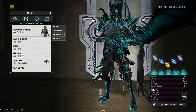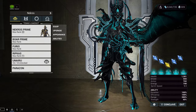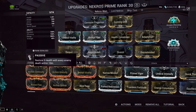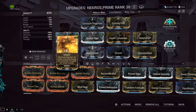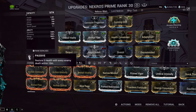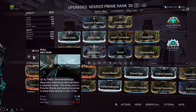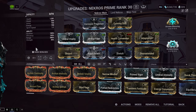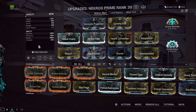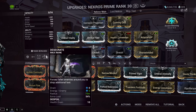Let's get into Necros. He has a few abilities. His passive restores health when an enemy dies within 10 meters — really good because we're going to be using an augment called Despoil that switches one of his abilities to use health instead of energy. Going over Necros's original four abilities, this is going to be a little bit of a hot take: I don't like three out of four of his abilities. I really only like Desecrate.